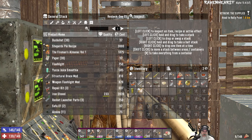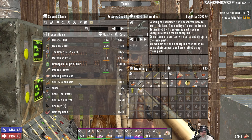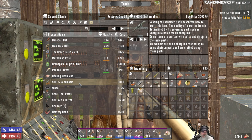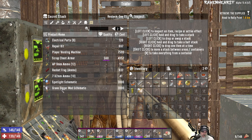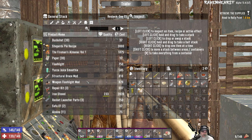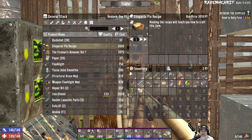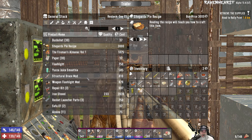Let's take a look at his inventory — secret stash first. That's an SMG5 schematic, that would be kind of cool. Player, Vending Machine, Scrap Chest, Armor, Spotlight, Grave Digger. Let's look at his normal inventory — shepherd's pie recipe. We probably need a stove for that.